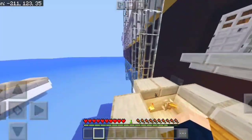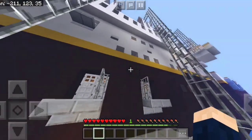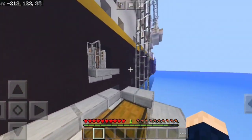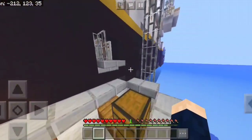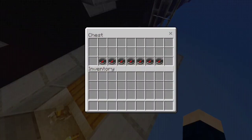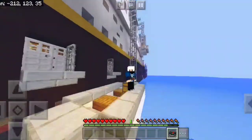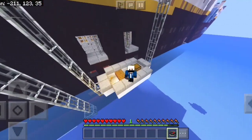Sekarang gue lagi di kapal Titanic ya, dan ini ceritanya udah mau jatuh ya. Jadi gue mau survive dari kapal Titanic ini. Di sini udah disiapin dua kapal, dan juga udah disiapin yang namanya kompas. Jadi kita bakal ke tempat yang dituju oleh kompas ini.